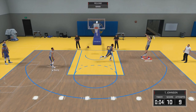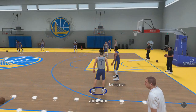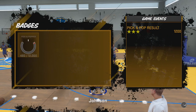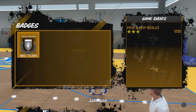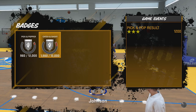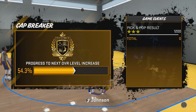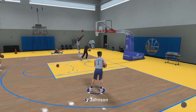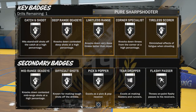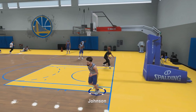So I have Pick and Popper here — or Pick and Roller, sorry — yeah, Pick and Popper. You want to do this drill right here: Pick and Popper will give you Pick and Popper and Catch and Shoot. You get 480 XP per drill, so 960 combined, and it's about 30 drills to get it from nothing to bronze if you do it right. It's very easy — you want to go to Pick and Popper and just do the pick and pop; that's the best one.